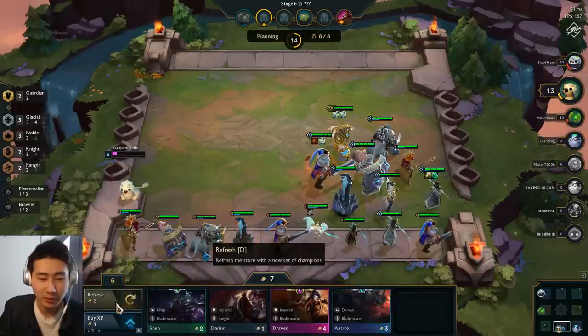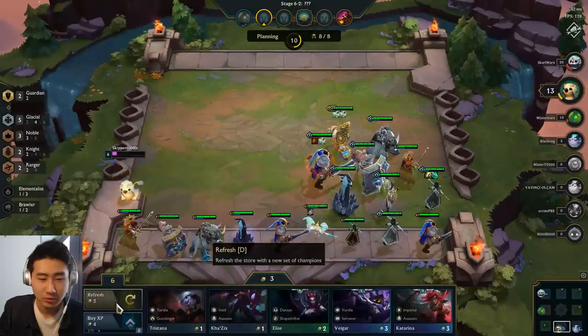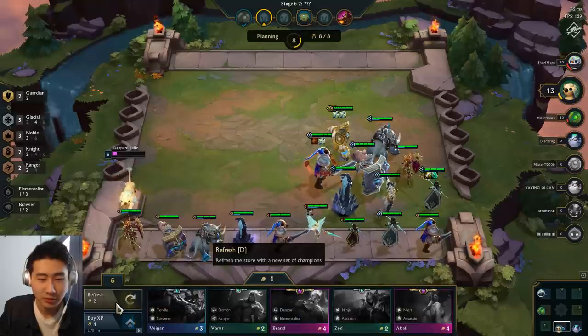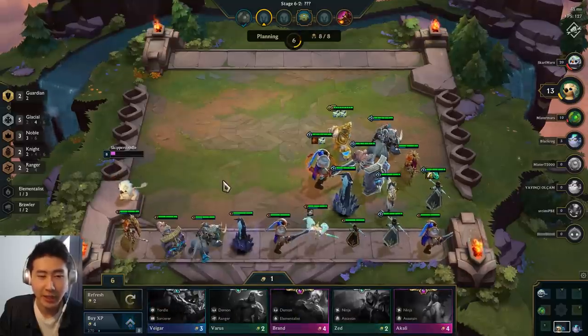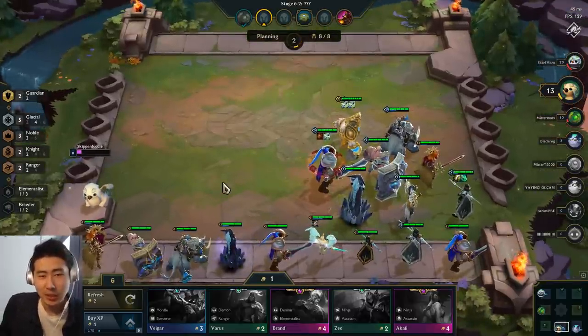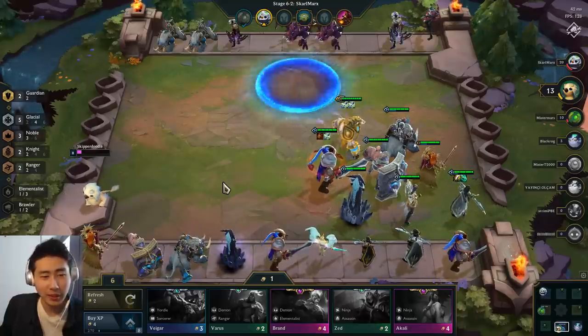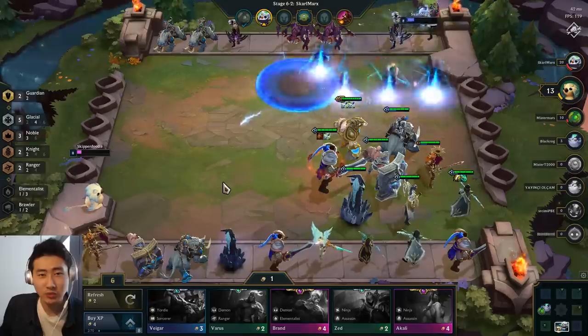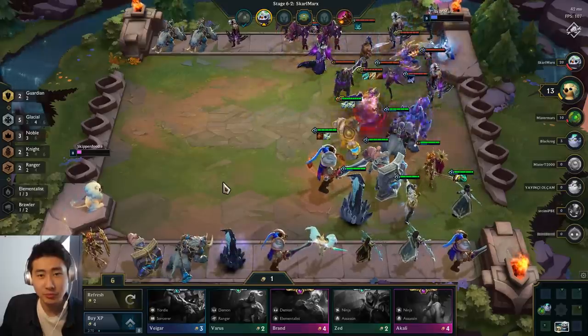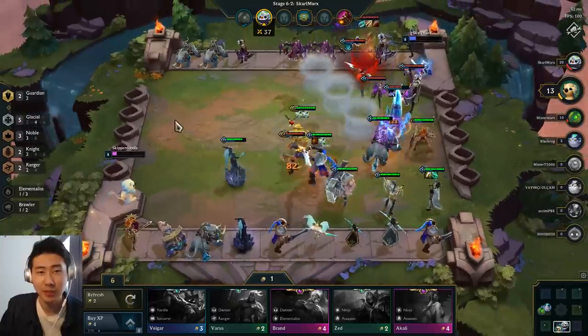I'm going to get the Sejuani — rerolling a bit here because I'm at 13 health, so if I lose the next round it's over. I need an Anivia really badly. No Anivia in the shared draft phase either — just perfect. I think it's pretty much down to who's got the better Glacial build. I'm not getting any Anivia's which is very unfortunate.